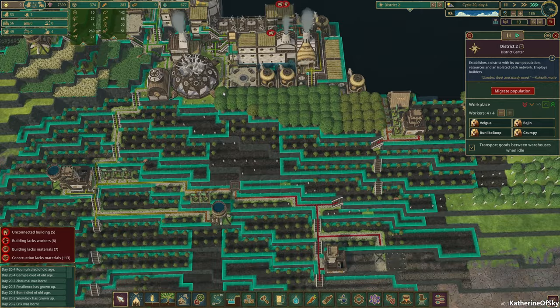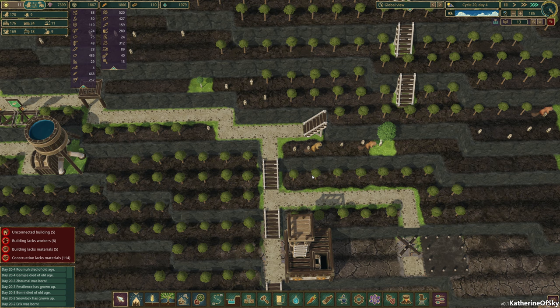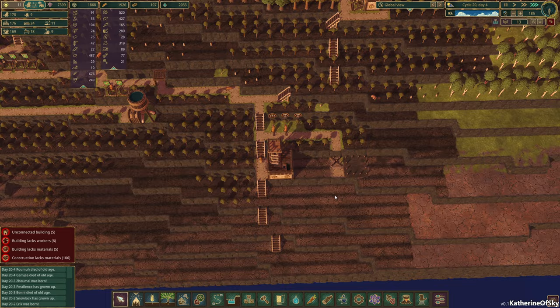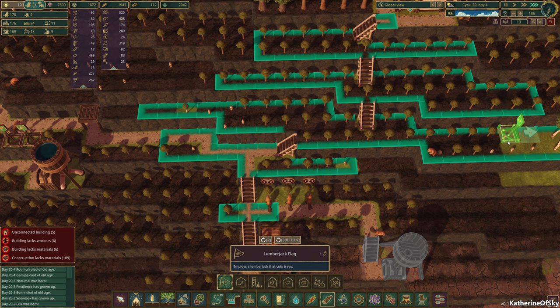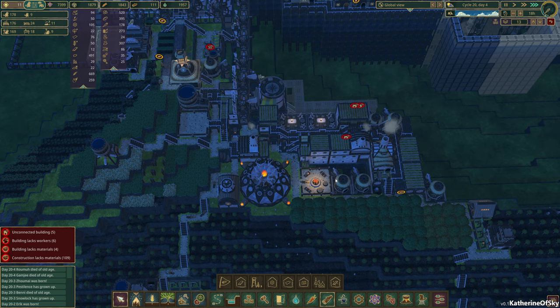Interestingly enough, we have no logs. I'm not sure how that is possible, but yes, we have no logs. I think we were going to put two or three cutters over here. Let's go ahead and just take these out on a priority order — and that way we won't forget to put in the lumberjack flags. Those are going to be built there happily.